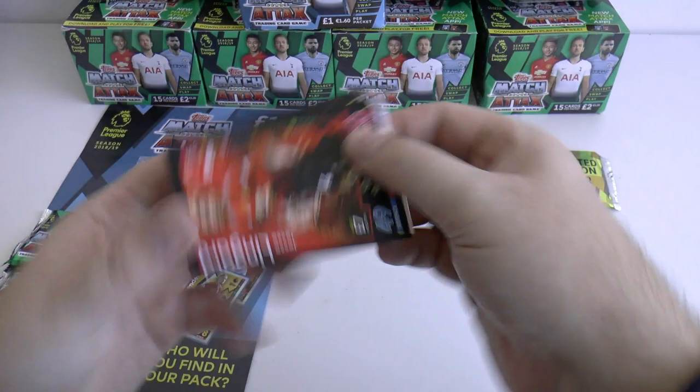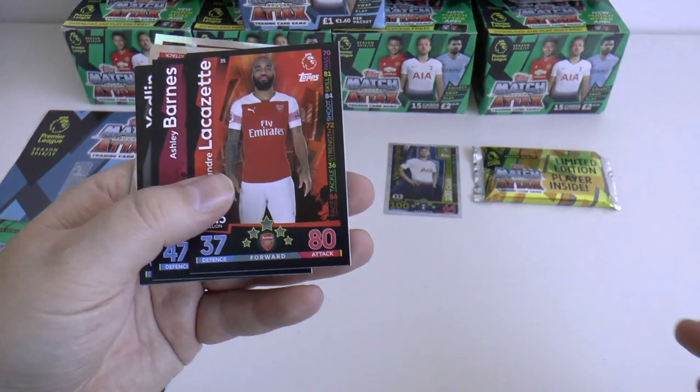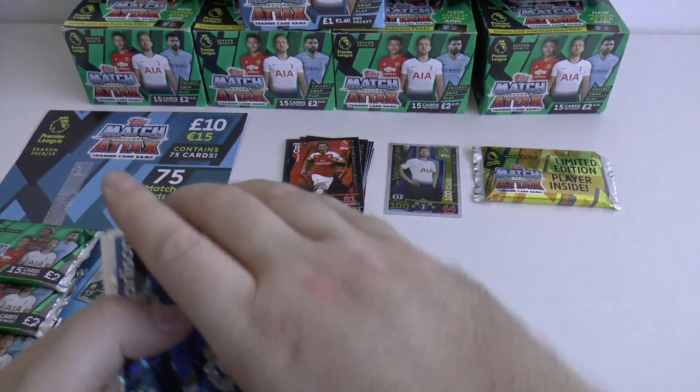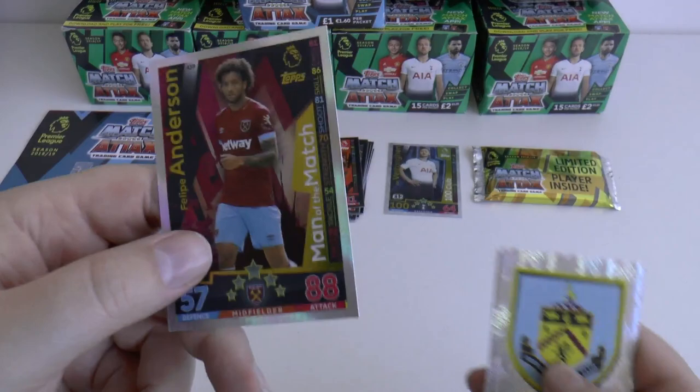Jesse Lingard, Eric Dyer, James Milner, Stephen Davis, André Schürrle, Jose Perez, André Lacazette, Ashley Barnes, DeAndre Yedlin, Mesut Özil are the base cards, with Steve Mooney. Then we have Richarlison star signing, the Burnley logo, and a man of the match with Felipe Anderson — the guaranteed man of the match card.